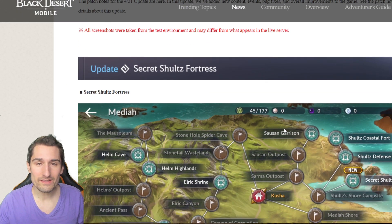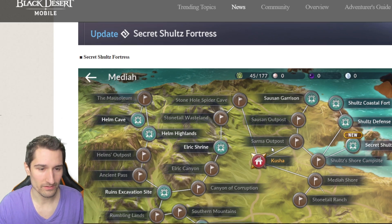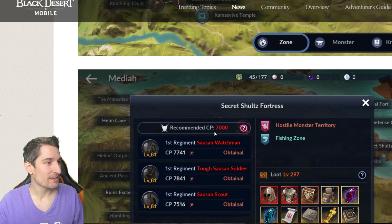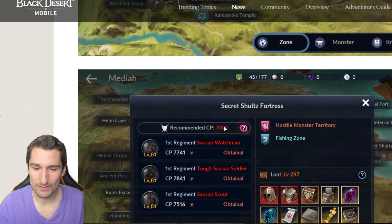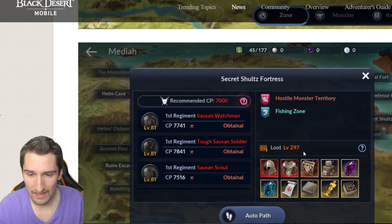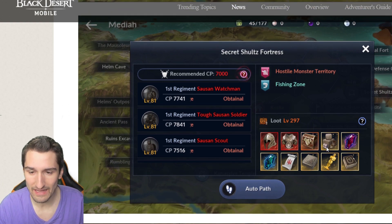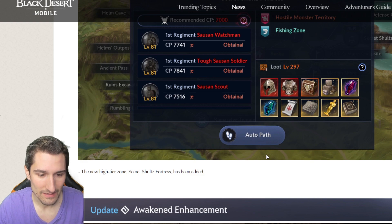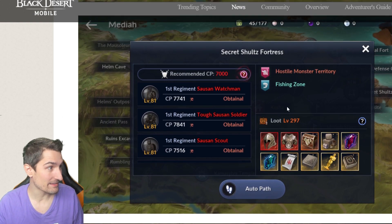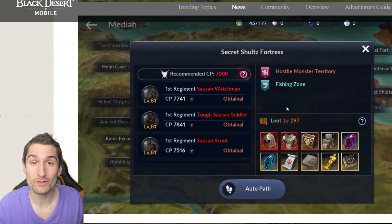We have a new zone called the Secret Schultz Fortress. 7000 recommended CP — that's absolutely crazy. Two reds, your Schultz chest, and Schultz supply bundle. That's going to be a spicy zone to farm in, but 7k CP — this patch better introduce some way for us to increase our CP.